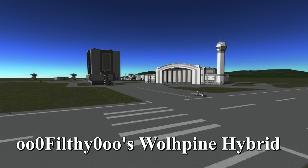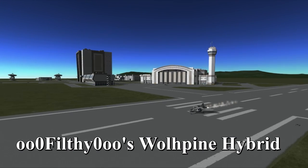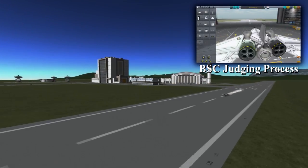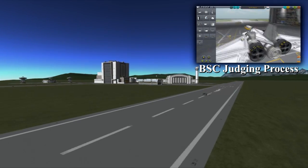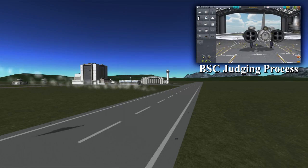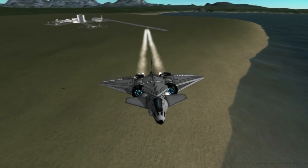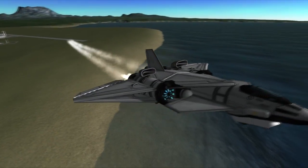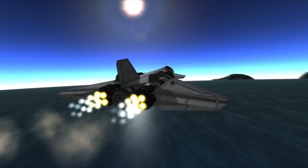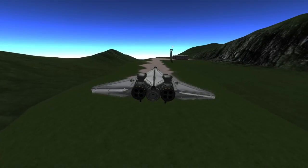The battle for second place was a little closer than the one for first, but in the end Filthy's Wolfen Hybrid beat out the Bolt to take the runner-up position. If you saw my last video that covered how I judged all the designs in the competition, you should recognize this SSTO as it was the example design that I used. I already covered all aspects of this design once so I won't repeat myself here, but if you're curious to know more about how I evaluated all the SSTOs in the competition then check out that video. The Wolfen actually resembles the R2, so it's interesting to see two similar body types and engine configurations take the top spots in this challenge.